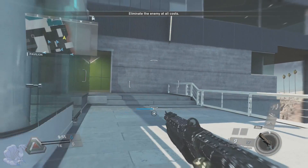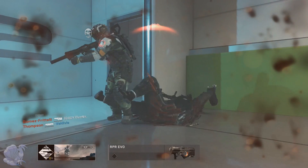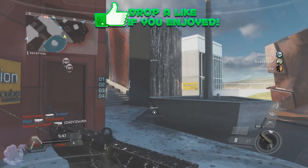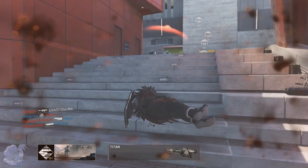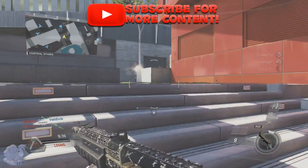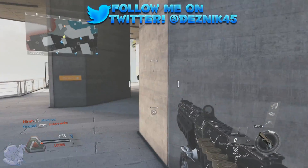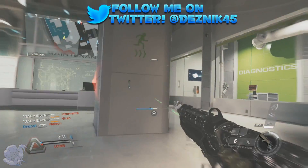What is up everyone, my name is Nick. Did you ever know that the Rack 9 had a variant that turned it basically into the KSG? Yes, this epic variant is called the Smoothbore. I'm going to do a class setup on the Smoothbore in this video to show you guys the best attachments and best perks to use on the Smoothbore to make this gun unstoppable.